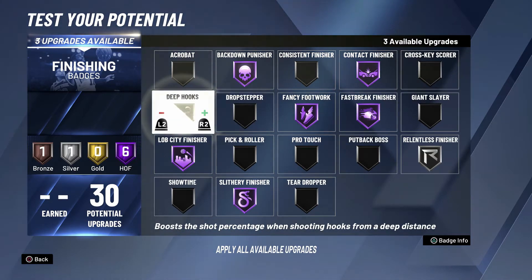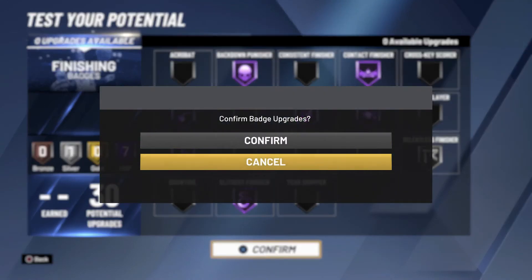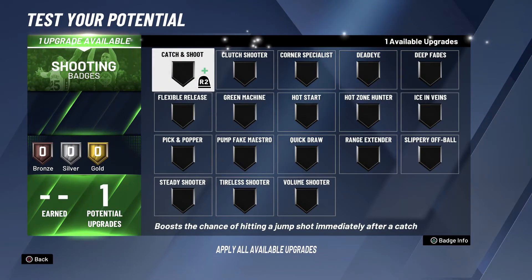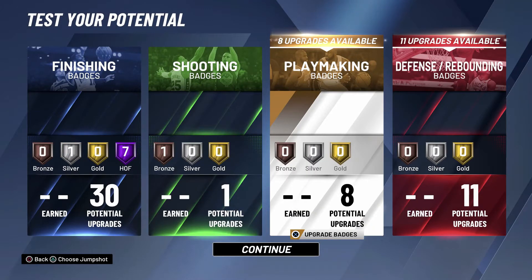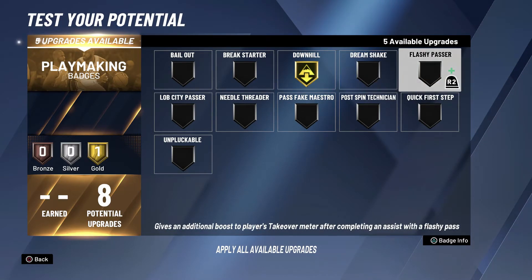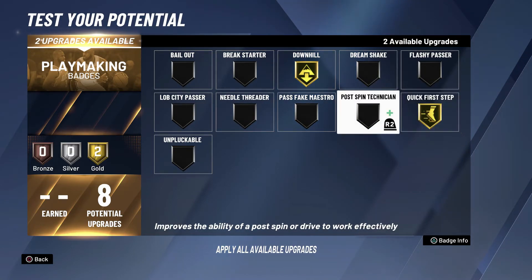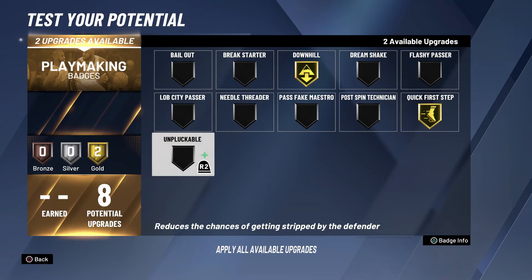You have one more Hall of Fame badge — put on Deep Hooks Hall of Fame so you can do some post hooks, since we have a very solid post hook rating in the attribute screen. Hot Zone Hunter, throw that on because it does activate in the paint. For playmaking, put on Downhill and Quick First Step — that's all you need for a guy running the break.